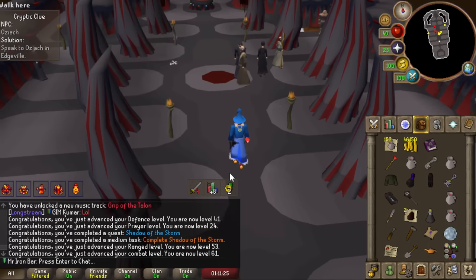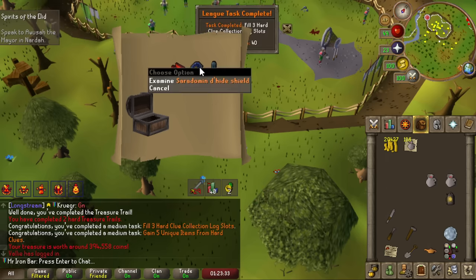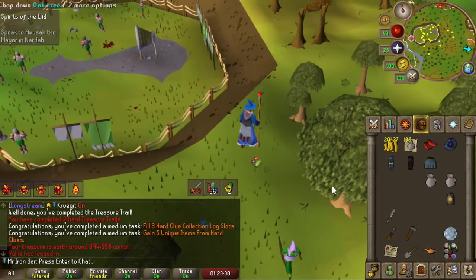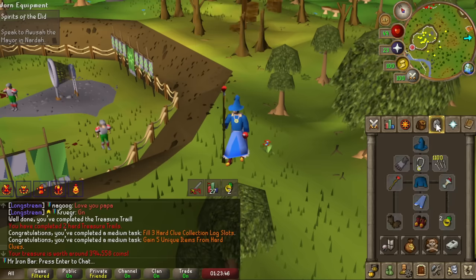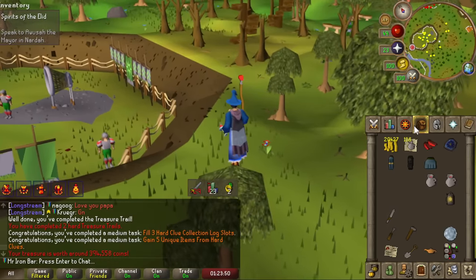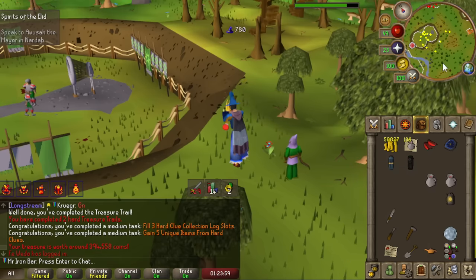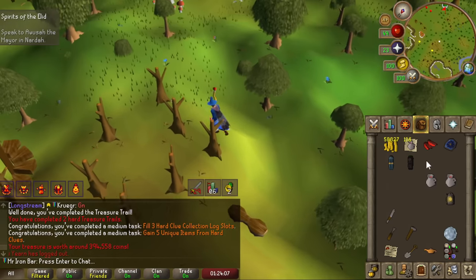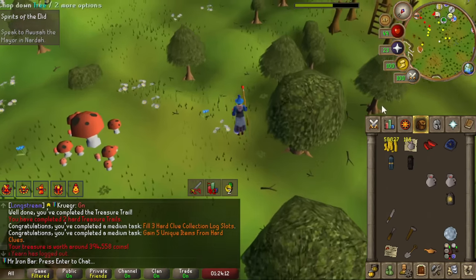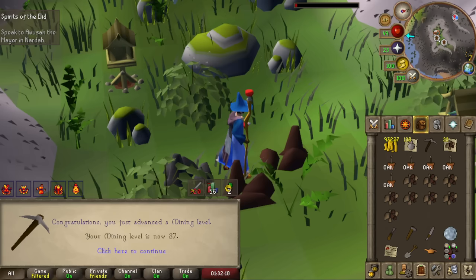Doing the hard clue scroll — no magic shortbow, but I got some incredible range gear: ZMI bracers, which are so good because I can't get barrows gloves and I got black d'hide of course. That's basically best-in-slot range until Magic Shortbow. Not MSB but a great range setup regardless. I really need the best range boost I can get because my range setup is the weakest link. Meanwhile, 37 mining done — the 12x multiplier makes it so fast.